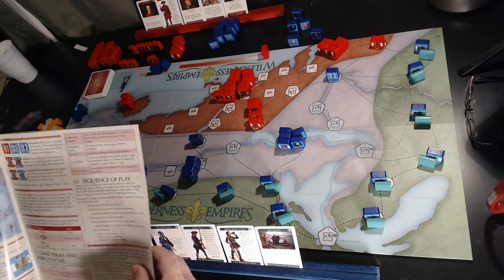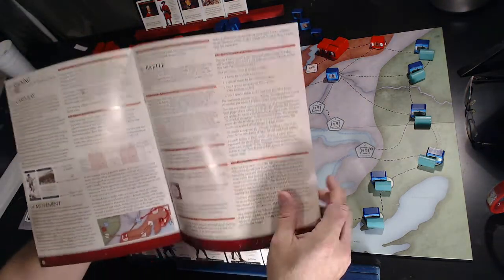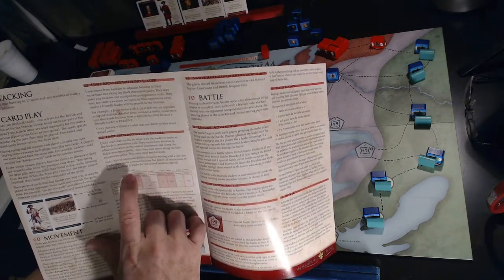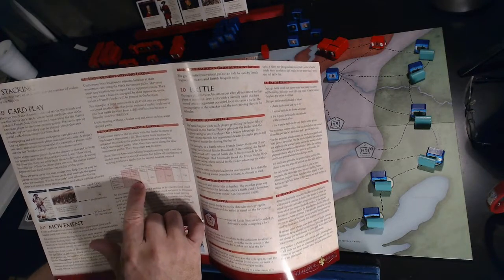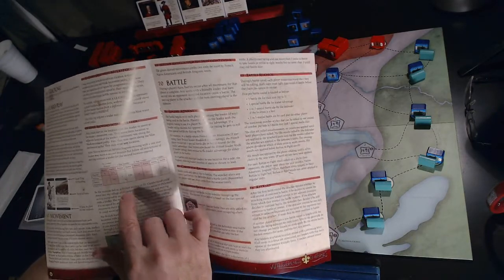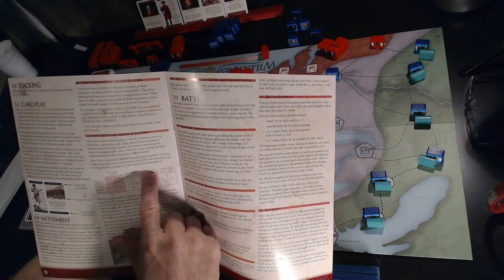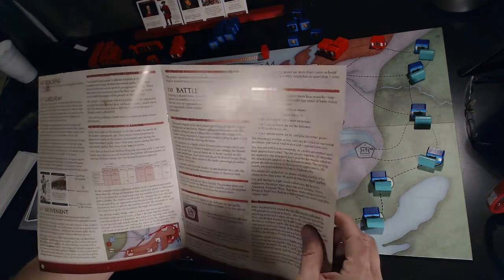After the British player's new unit phase, he has his move phase. Regular, militia, and Native American units all move differently: regulars can move one space but cannot battle without a leader present. Militia and Native Americans can move two spaces, but also cannot battle without a leader. You can attack someone without a leader, but you must have a leader to initiate an attack. A one-star leader can move one space and battle; a two-star leader and his troops can move two spaces and battle; a three-star leader can move up to three spaces and battle with all participating units.